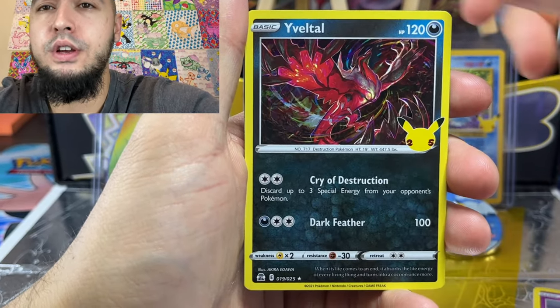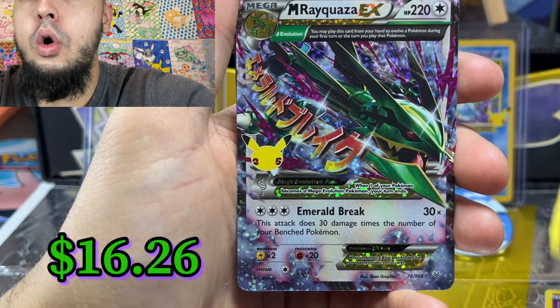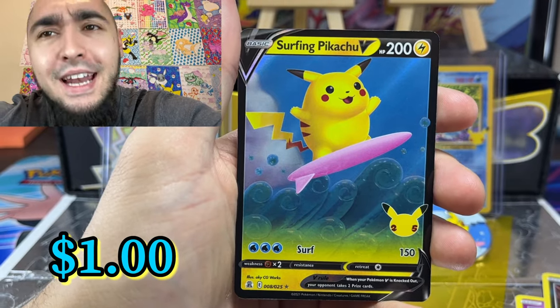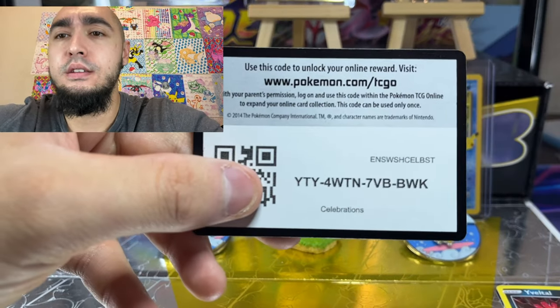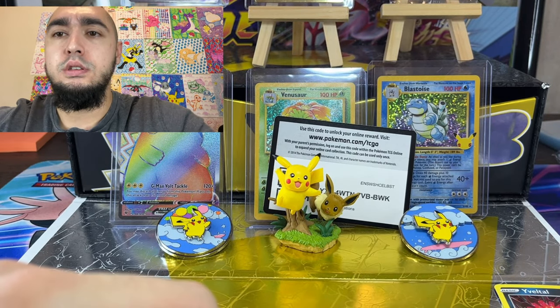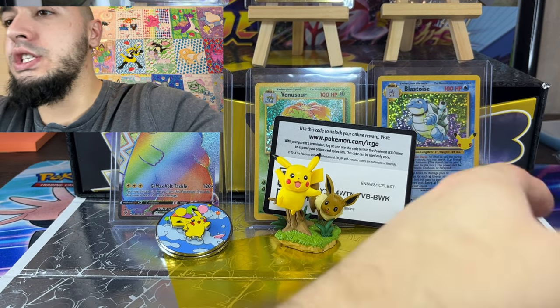We're going to be giving back for you guys for Christmas. And I think we have a Mega Rukwaza — we already made our money back, let's go! And a surfing Pikachu. We'll sleeve these all up at the end, guys. Let's get this camera focusing. All right, so we just got two hits.